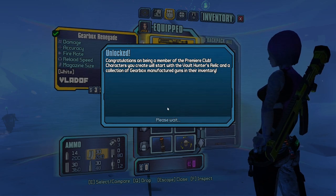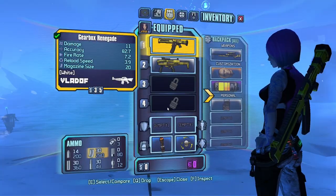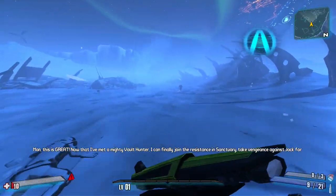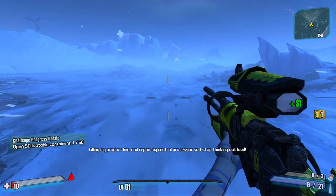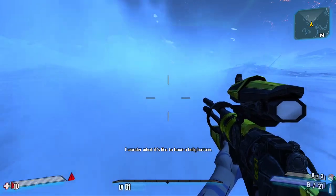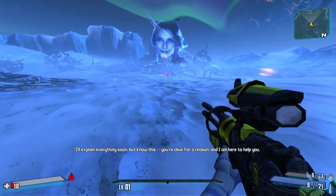I want this guide to be usable by everyone, which is why I have my Badass Rank disabled and will not be using any world drops I get. If I use a legendary, it will be because I've specifically said to farm it in the guide. I'll also be doing some skips — I'll show them off, but if you can't be bothered learning them, you can always go the intended way. It really won't change much other than being a bit slower.